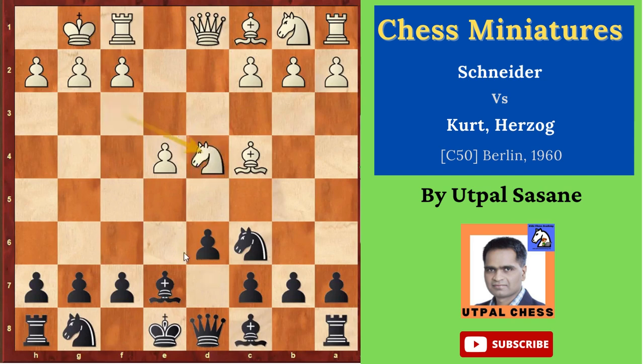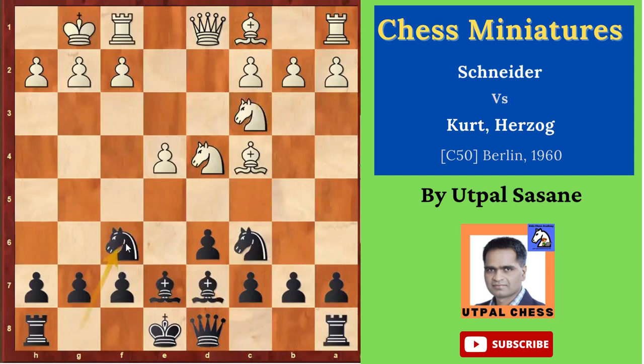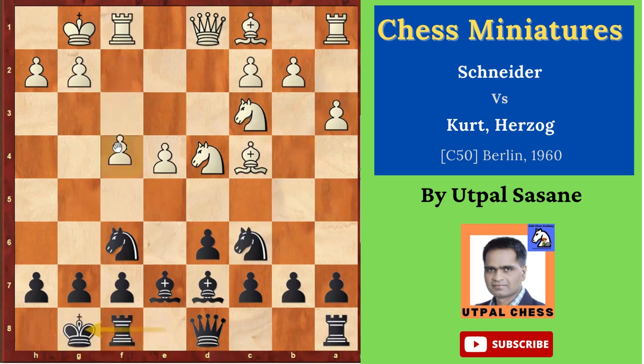Ncd4, and now Bd7 giving support to this. Playing slightly passive but it's okay — a little solid, you can see. Nc3, Nf6 — development. A3, idea b4, b5 afterwards, and not allowing him to play Nb4. After a3, castle, and now f4 controlling e5. So Nc3 cannot come here.